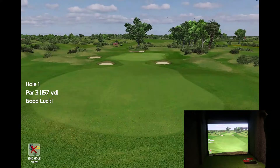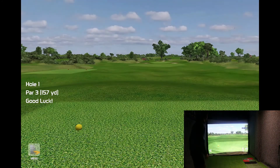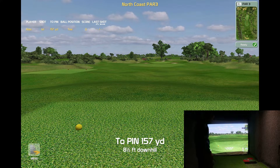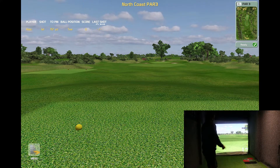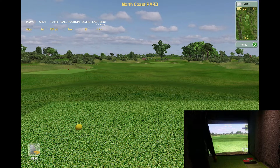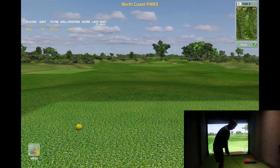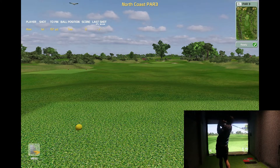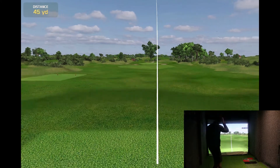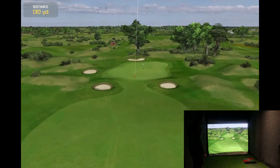Okay, so par three, 357 yards. Again, graphics look really good - lots of depth in there, just looks really realistic. Now straight away this looks quite open, making it slightly easier. So we've got an iron, we'll see if we can get one to the green. They just bounce on or come a bit short.